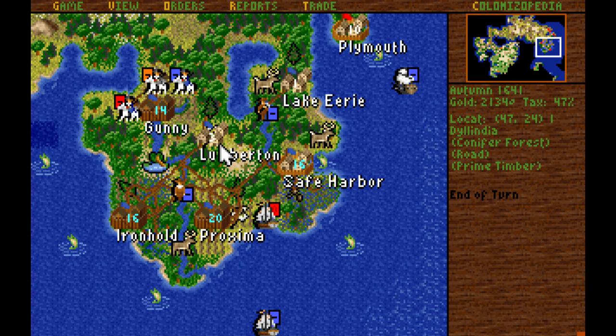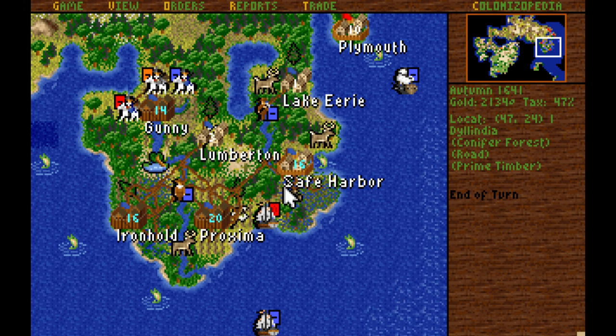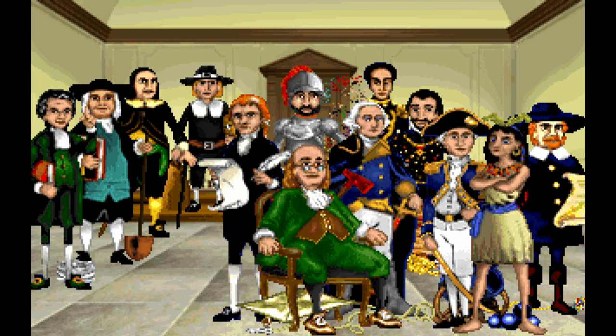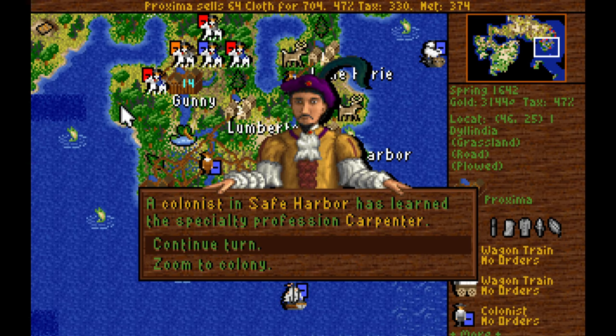There was actually a prime cotton underneath Lumberton that I was not anticipating. The Cherokee were attacking the Dutch, which I very much appreciate. It might be worthwhile moving Lumberton over by one. We got De Sepulveda — he increases the chance that subjugated Indians will convert. So we would want to establish a mission in a village we're about to attack, and then attack the mission, and we might get some converted natives from that.